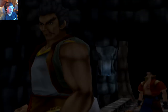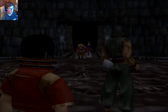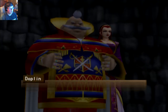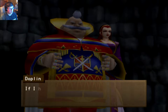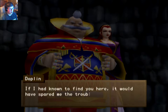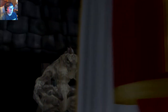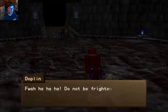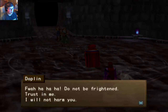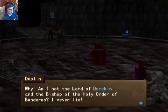Hey, it's the little fat king, huh? Who dares to trespass here? Speak if you value your lives. Your faces are familiar to me. You are those fugitive mystics. If I had no one to find you here, it would have spared me the trouble of sending Elliot. Hey, that's the monster that was in the jail. Do not be frightened. Trust in me. I will not harm you. I am the lord of Darkin and the bishop of the holy order of Vanderas.